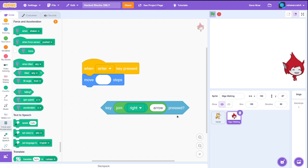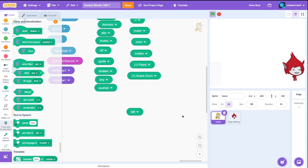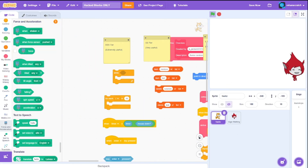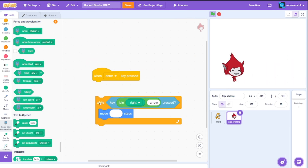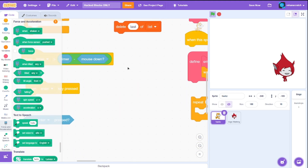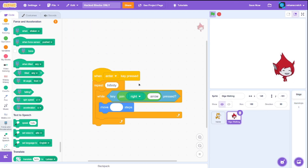Now we have keyboard input detection. We need an if block — we don't have one, but we do have a while block. That's the original while block that was removed from Scratch. So when we click the right arrow it should move — yep that works. Now we need something to run this forever when Enter is pressed. I found a 'repeat infinity' block — let's test it. Click Enter, reposition Giga — and yes, it does work!